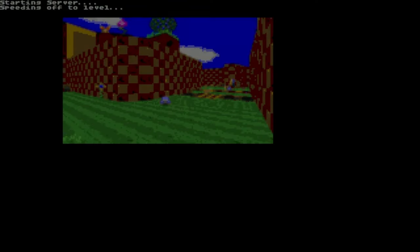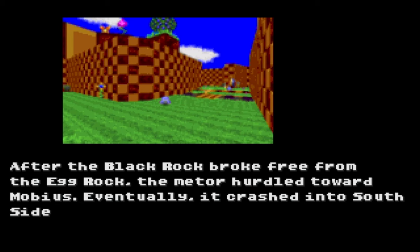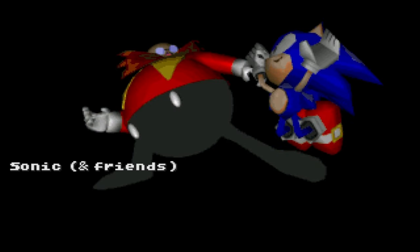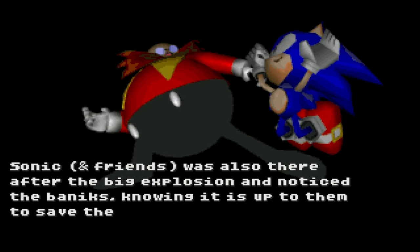First up — hey, look at that! This level pack has a story. Basically, it takes place after the events of vanilla SRB2 and we have to stop Eggman on a new island called Southside Island. It's a very basic story, but you don't really need anything more for something like this, honestly. I guess it's time to go stop Dr. Eggman and his badniks.